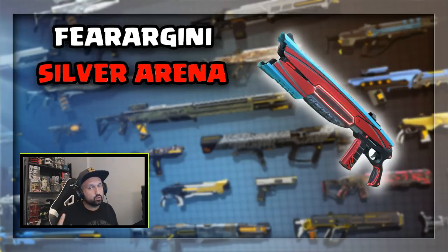Still in the primary weapons, there's one legendary shotgun in the game. It's the Ferraghini shotgun and it drops in the Silver Arena.